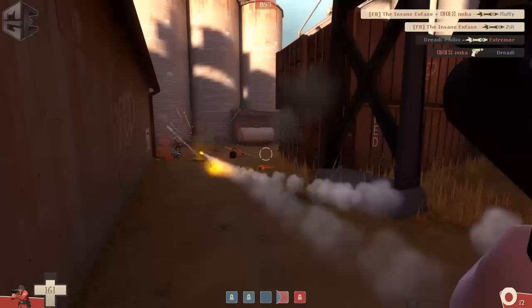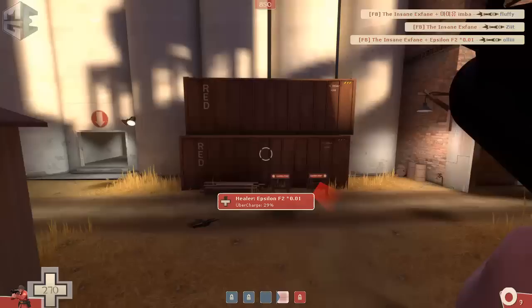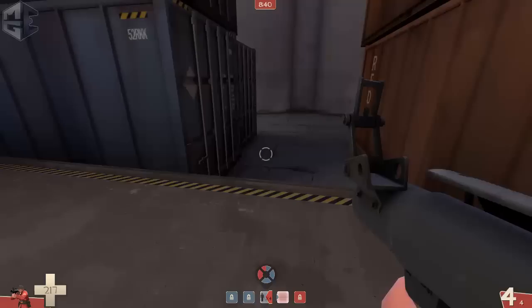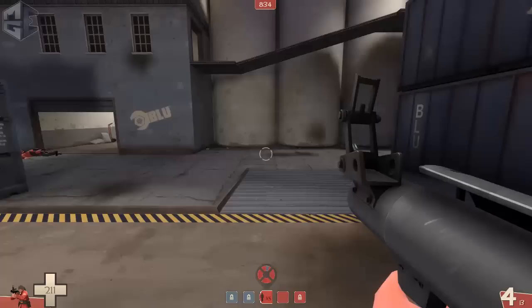I'm not jumping at the soldier who's retreating because he's obviously going to jump at my medic — I reload and take him down as well. We basically got everybody, so this is an easy push on our way to third. I grab some ammo, jump back, build some uber, and we cap the point.